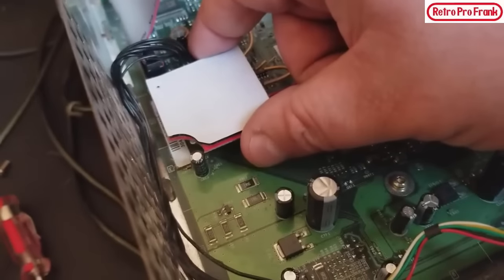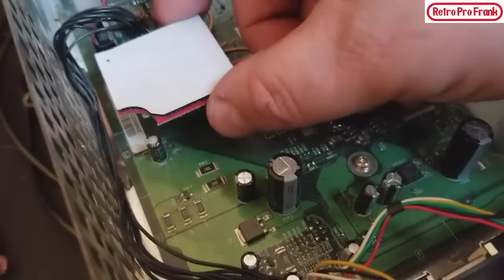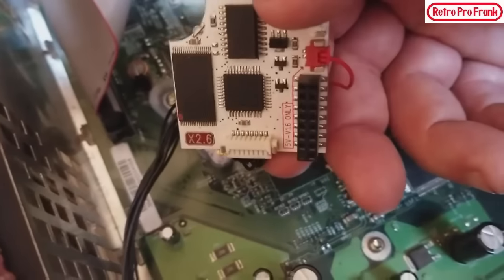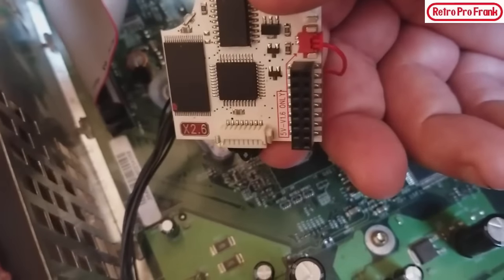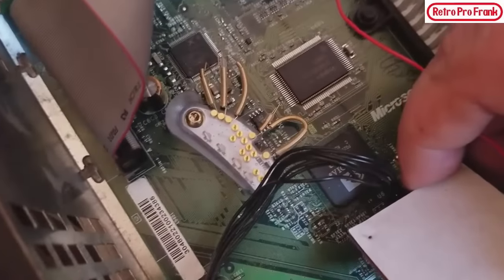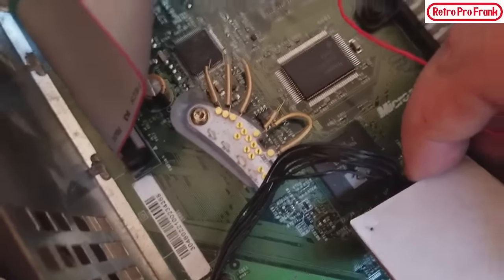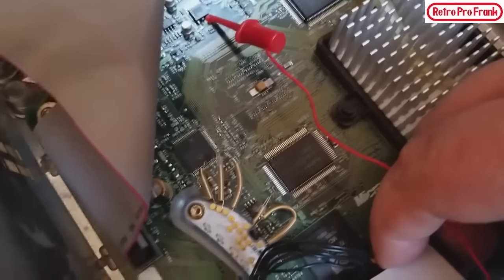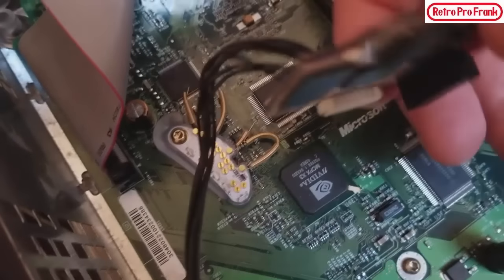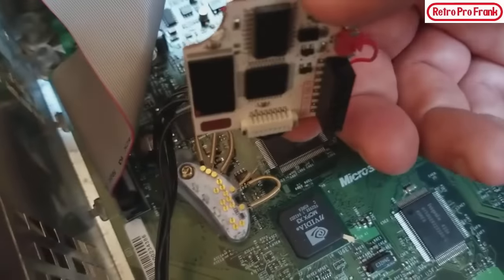I'm going to gently rock the chip off — and you can see the 2.6 there. This is an Executor 2.6 CE. You can see the solderless header adapter — those little pins go into the chips. They're like little clamps that go onto it, so you don't have to solder them.